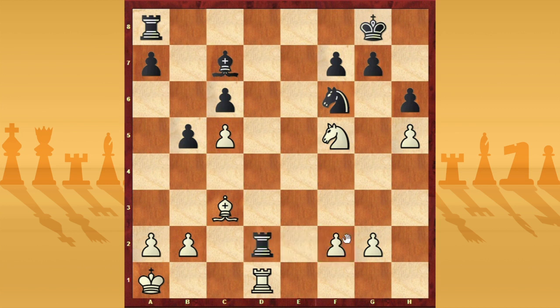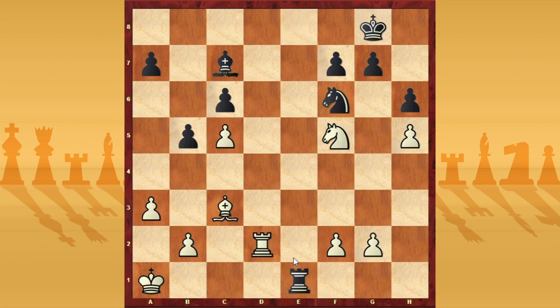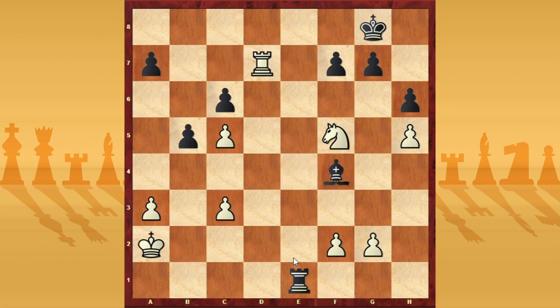Now Rxd2, Rxd2, and now Re8. Re8 is fine because my threat is Ne7, Nxe6. With Re8 black can avoid this move, and at the same time can threaten checkmate, so I have to pay attention. I played a3 to avoid that, and now Re1 check, Ka2, and Ne4. I can bring my rook to the 7th rank. He played Nxe3, I take, and now Bf4.